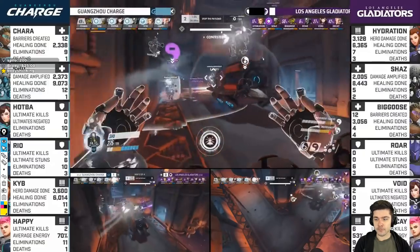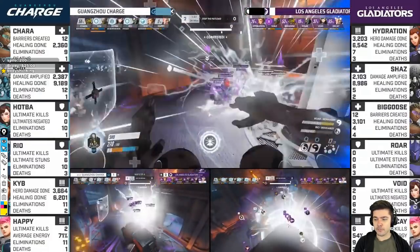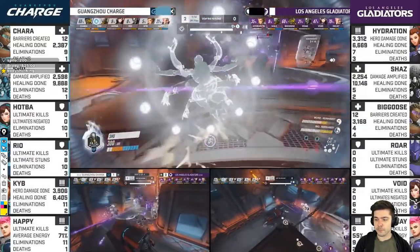They're getting caught in the Grav and the Self-Destruct comes in point blank. But the shields are up, so no big kills. The Trance has been used by Shaz — no healing. Biggoose does not have a Sound Barrier to buff them.